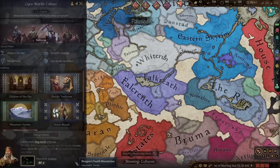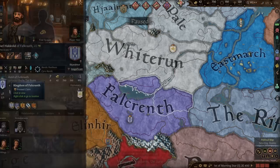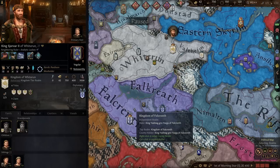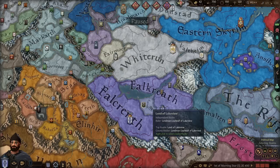We control Falkreath — this little bit of land — and our goal is to claim the Kingdom of Falkreath, which is currently owned by an orc. Our goal is fairly simple: raise our men and defeat the orc. We currently have 900 troops, our ally has 3,000, versus the orc's 3,500. If we can win that fight we get all this land and we're in a great position. If we don't, things get less good for us.